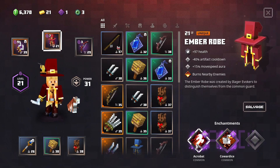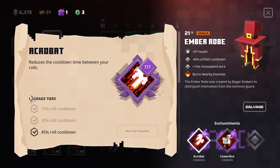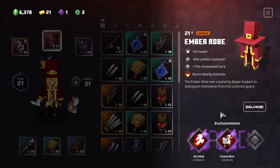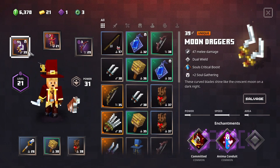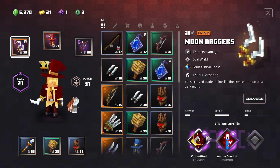I've got Ember Robe. I've had this before. I've got Acrobat at its max enchant, so that's a 45% roll cooldown, which is very helpful. And I've still got Cowardice — this is really good. Full HP, you deal more damage, both ranged and melee. So this already does a lot of damage.